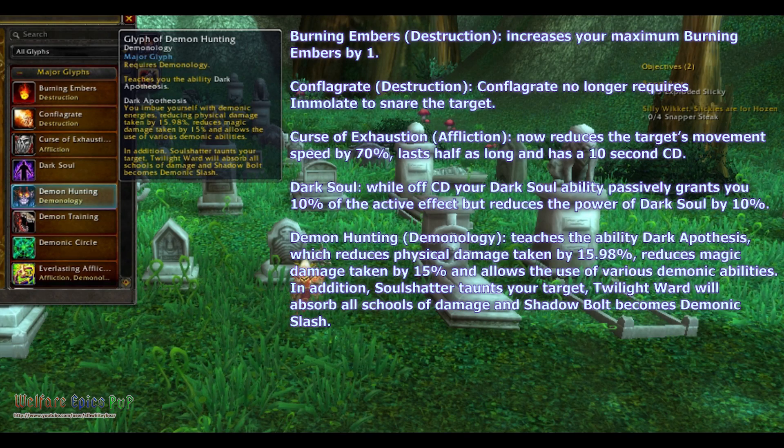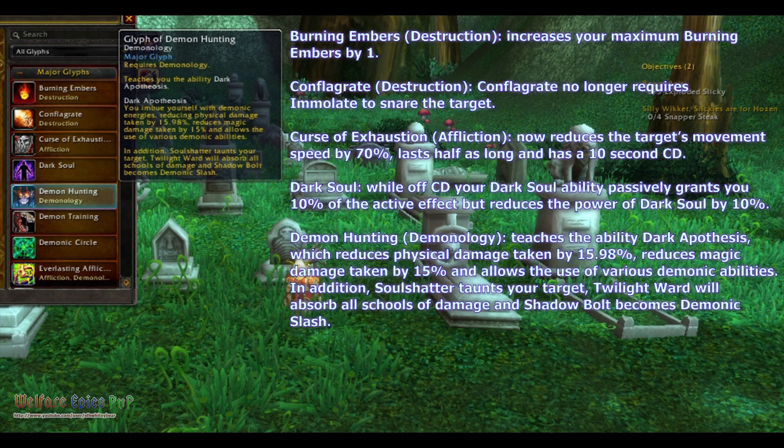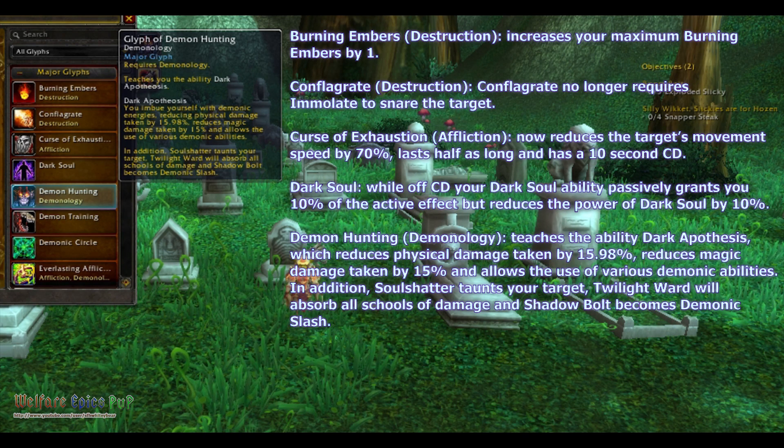Demon Hunting for Demonology — it teaches the ability Dark Apotheosis, which reduces physical damage taken by 15.98%, reduces magic damage taken by 15%, and allows you to use various demonic abilities.